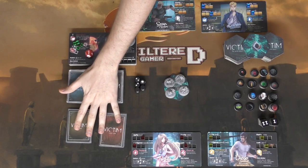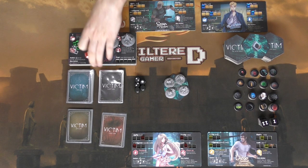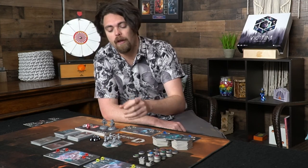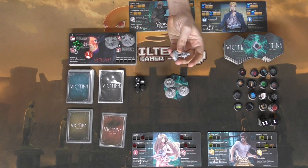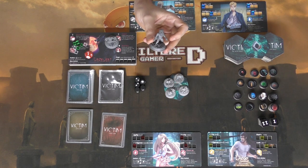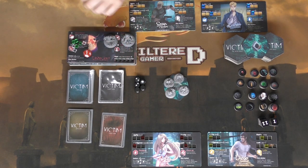Here we have all the components: the cards, the player boards, and tokens that are going to be used for each of the different abilities and stats each player has. We're going to have the good guys, which are the victims, and the bad guys, which are the evil characters. We're also going to have miniatures in the game — the miniatures are these little guys here, as well as the evil characters: werewolves, witches, and all sorts of other things like wendigos and whatnot.